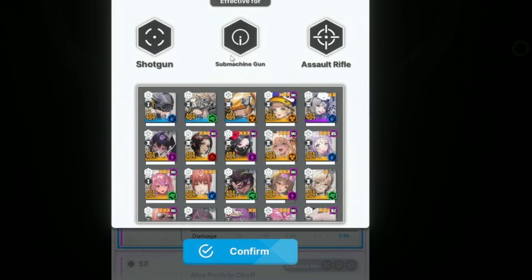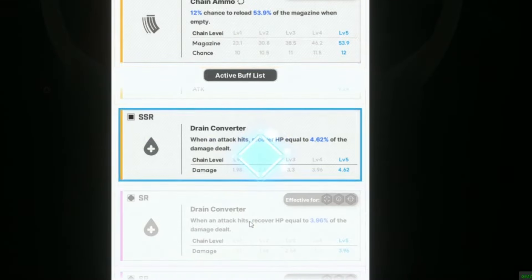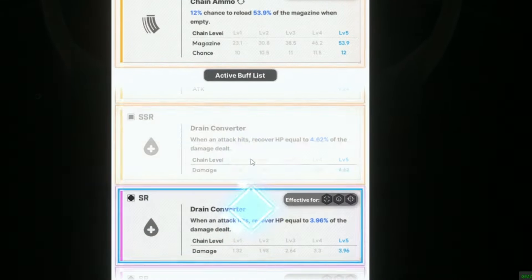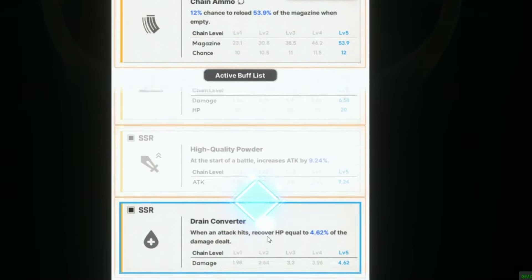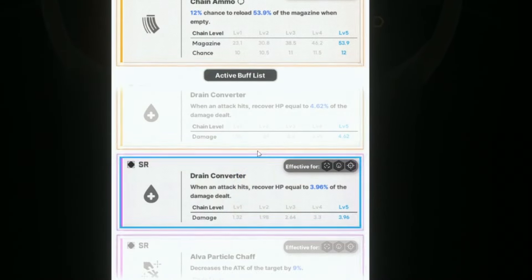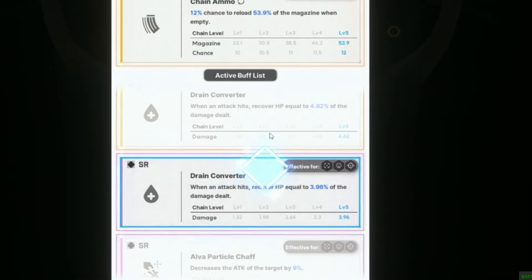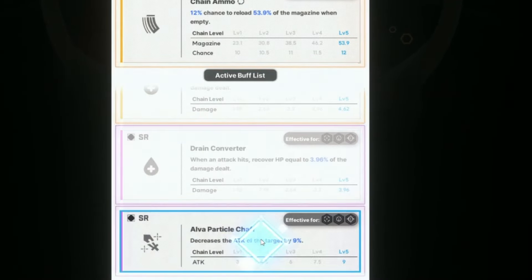This buff covers shotgun, submachine gun, and assault rifle, which is pretty much my whole team. With submachine gun and shotgun you have Naga and Summer Anise, then assault rifle you have Made Privity, and then Scarlet is on assault rifle too. So these two buffs are probably the most helpful ones because you can pretty much run no healer — well, Naga technically is a healer but she's not healing that much on her own.